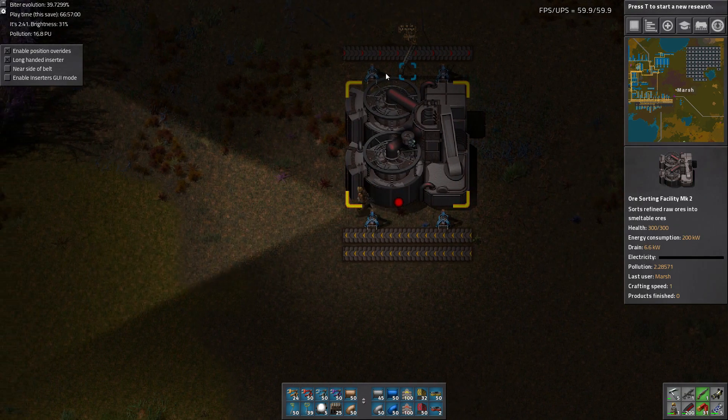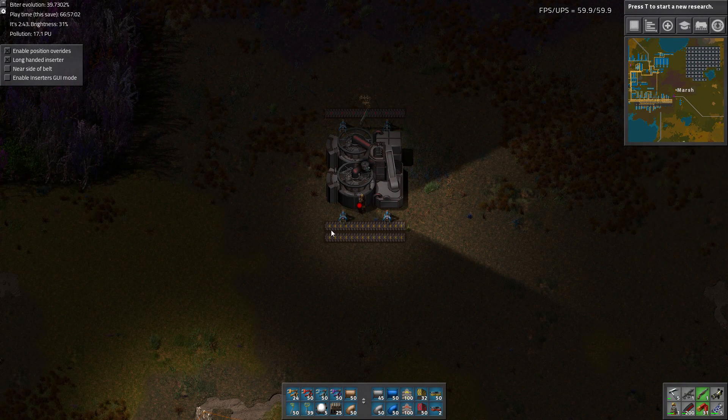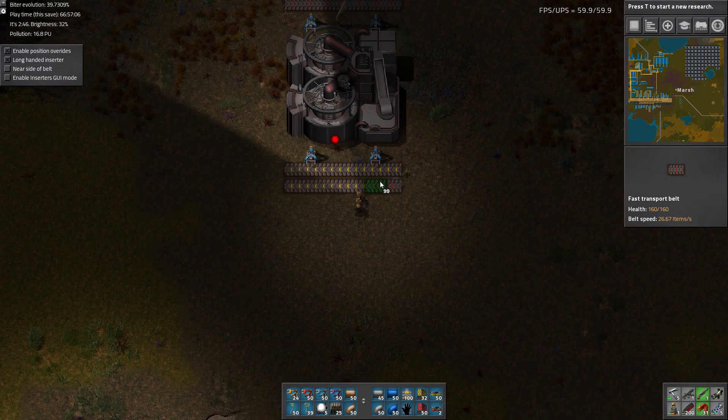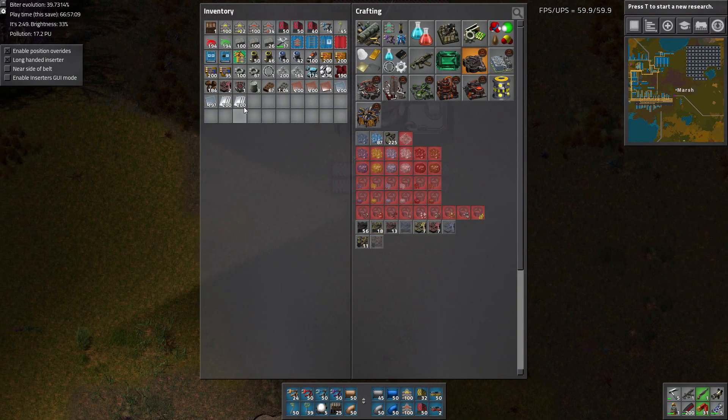We only need half of each to get our full output. So instead of just having a bunch of yellow belts, if we double up, we can have a greater space efficiency.